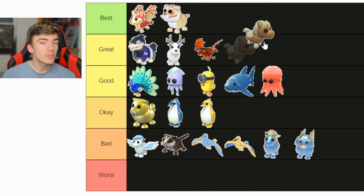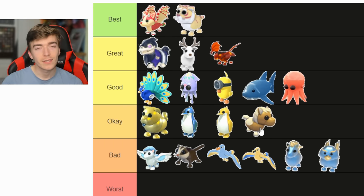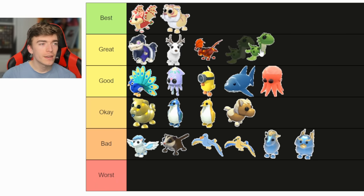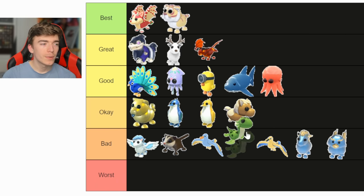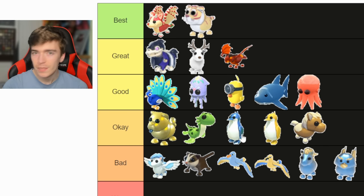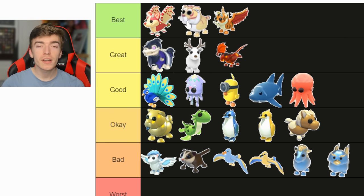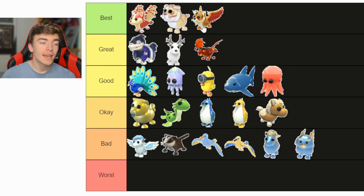This pony — I spent so long trying to get it and it's okay, I guess. It's a pony. The Nessie pet — I don't know if you can still buy it, but I'll chuck it in the okay section; I'm not too fussed about it. Up next is the winged tiger, which is pretty much the same as the other tiger but with wings added. As I said, they have to be the best since my logo is a tiger.